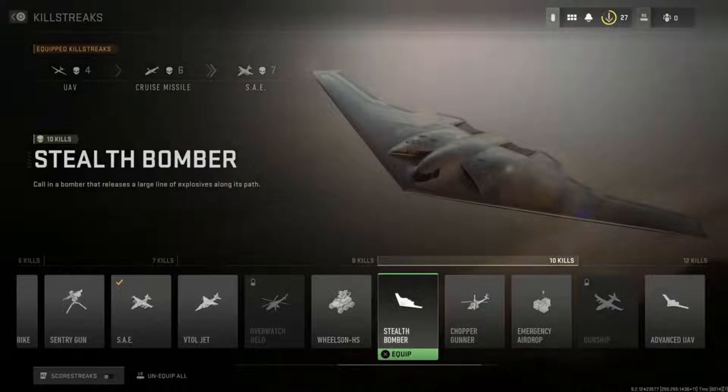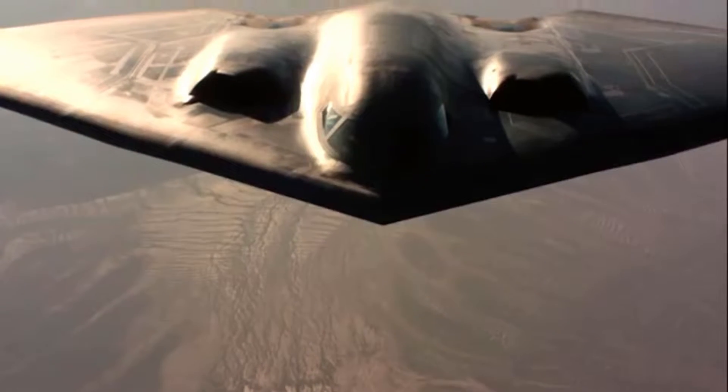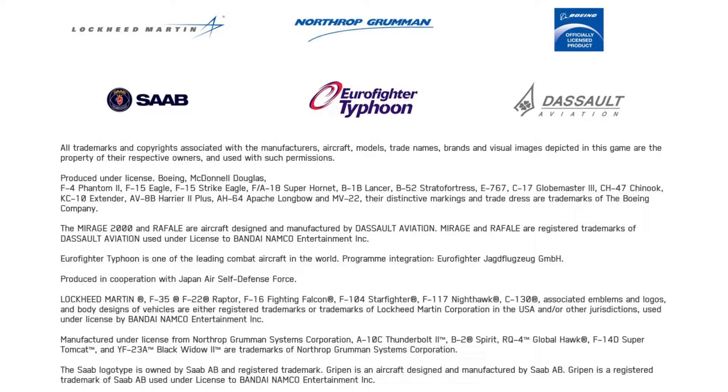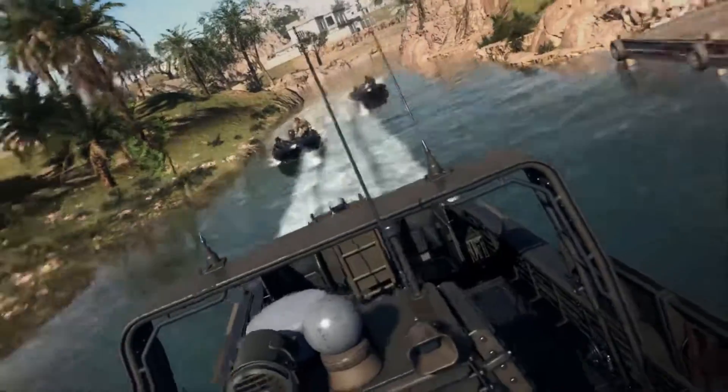Another thing I'd like to bring up is the stealth bomber. It's very reminiscent of the real-life B2 Spirit, but it's seemingly altered, probably to avoid copyright — Ace Combat gets all that licensed fun. It'll be interesting to see if you can take this plane down, alongside the many other aircraft.